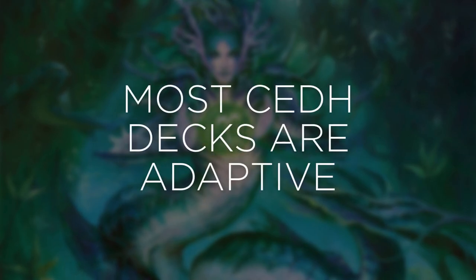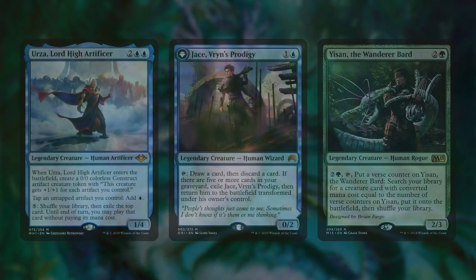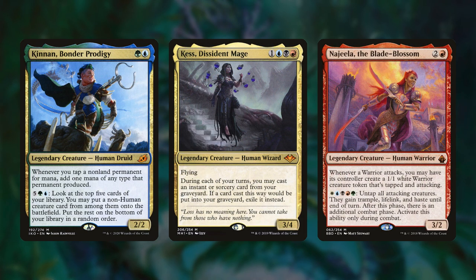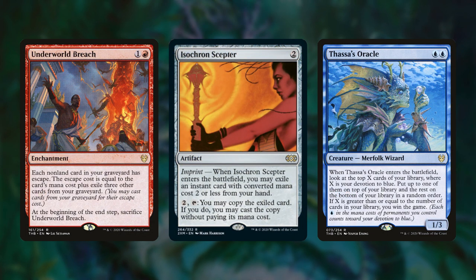If an adaptive deck sits down with other adaptive decks, it might seek to go more proactive in order to try and win. Most decks in the CEDH meta fall under the adaptive category. Adaptability is the best way to win when sitting down to new pods, so a lot of decks look for ways to change up their style in order to win. Most of your partner commander decks fall into this category. If you see a Tymna Thrasios deck, you can almost guarantee it's an adaptive deck, because they have the ability to get out their commanders to play a long game if needed. Other adaptive decks include Urza, Jace, Yisan, Momir Vig, Tatyova, Kinnan, Kess, Najeela, decks running the Underworld Breach combo, decks running the Iso Rev combo, or decks running the Thassa's Oracle win con.